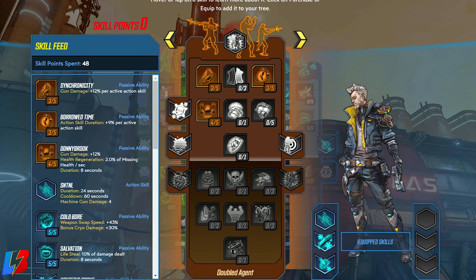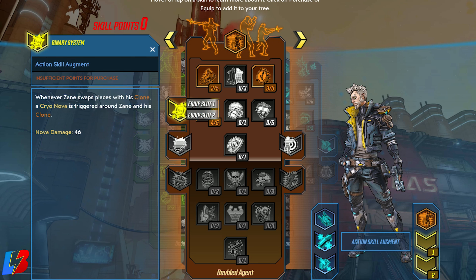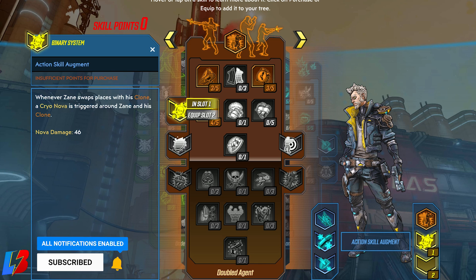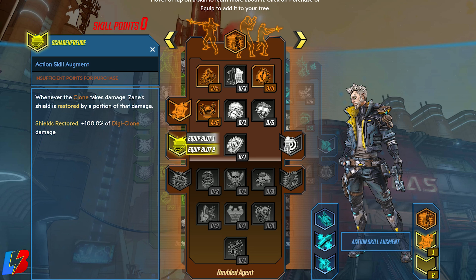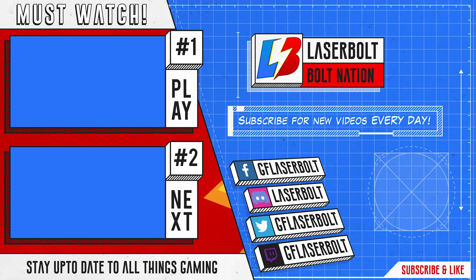Now on to our second action skill — we're going to the Double Agent skill tree and activating our Digiclone. We're going to put an augment on this called Binary System — whenever Sane swaps places with his clone, a cryo Nova is triggered around Sane and his clone. Tapping into that cryo damage is key because the more people you freeze, the more weapon damage and health regeneration you get. The other augment we're going with is Schadenfreude — whenever your clone takes damage, Sane's shield is restored by a portion of that damage, restoring up to 100% of the Digiclone damage received. Now that the build is completely put together, you can see how we tied in the cryo, the health regeneration, the lifesteal, and the shield regeneration.